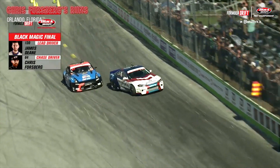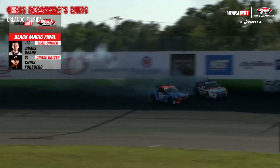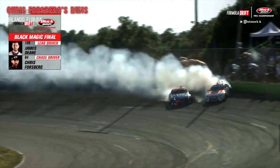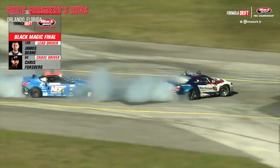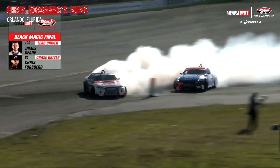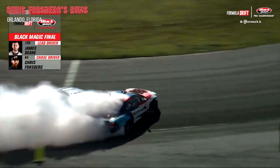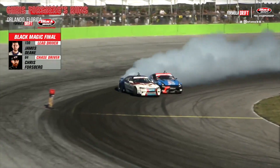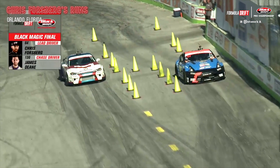Here we go — James Dean, Chris Forsberg. The finals are here. James Dean initiates into the bank. Forsberg not as high as James Dean, who is executing flawlessly. Forsberg transitioning, going to that second clip. James Dean getting into the crease, Forsberg regains the ground. James Dean maxing out the angle, Forsberg right there. One, two, three — send it.